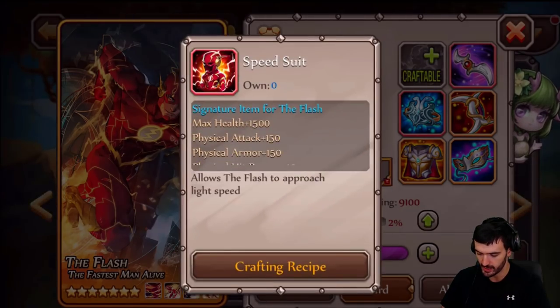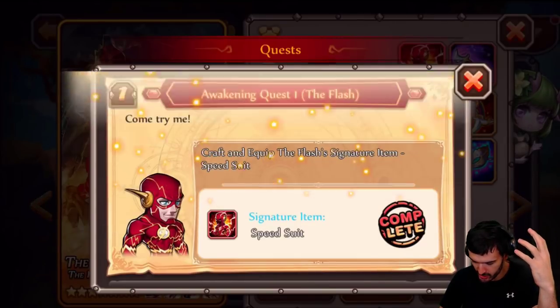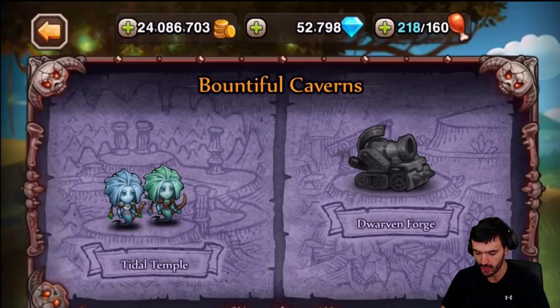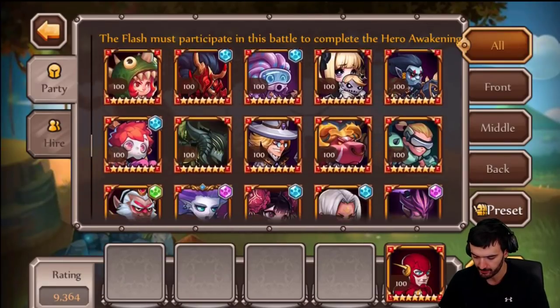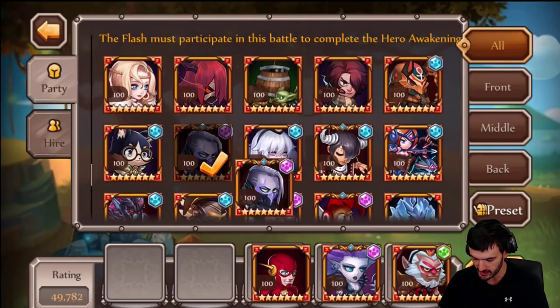We can go ahead and craft. Let's equip — oh yeah! Part one is done. Let's see what part number two is. Bountiful Caverns, yes, Title Temple. Thank God they actually switched the format now — you only have to do this twice instead of like six times. It speeds everything up and we can actually get an awakened hero today!